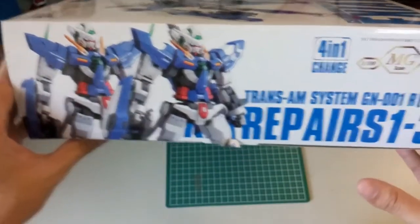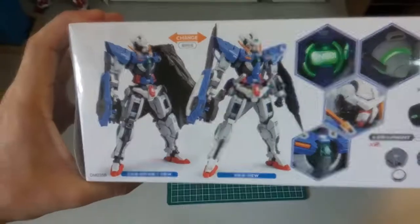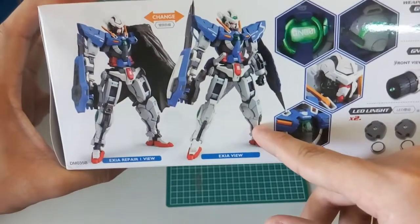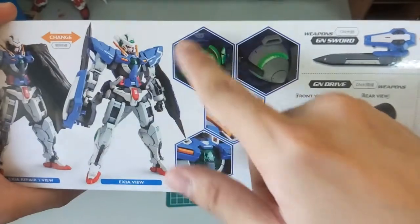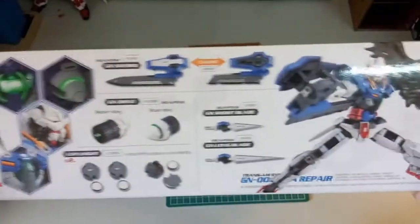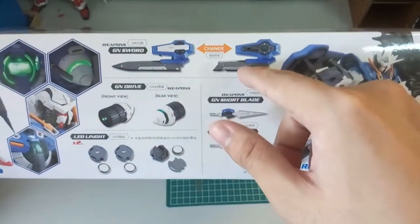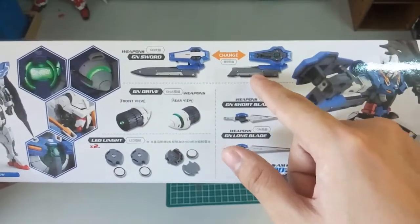Now here is the top part of it — four-in-one change. Then here they have Master Grade Dragon Momoko. Over here you can see the other side, where it can change from Repair one, this is the Ignition mode, and then this part here is the full normal Axia. Here you guys can see the LED — you can see once you light it, one in the front and one in the back, this is behind the GN drive. Here is the head. So yeah, as you can see here, this is the normal Axia and then you can change it to Repair mode.